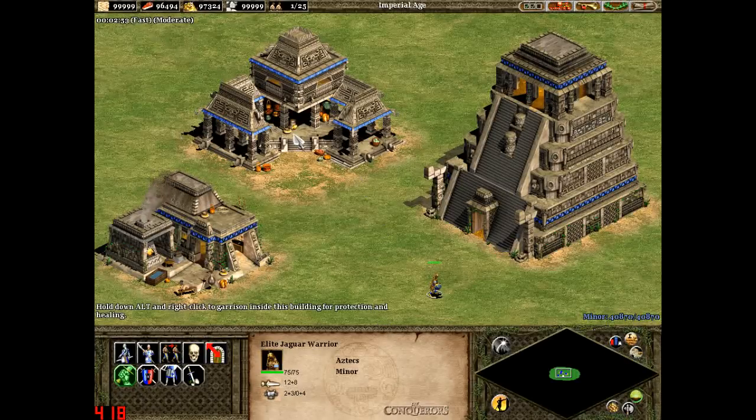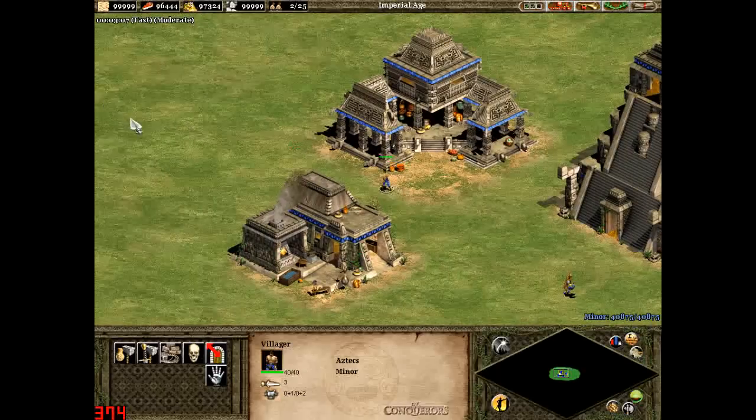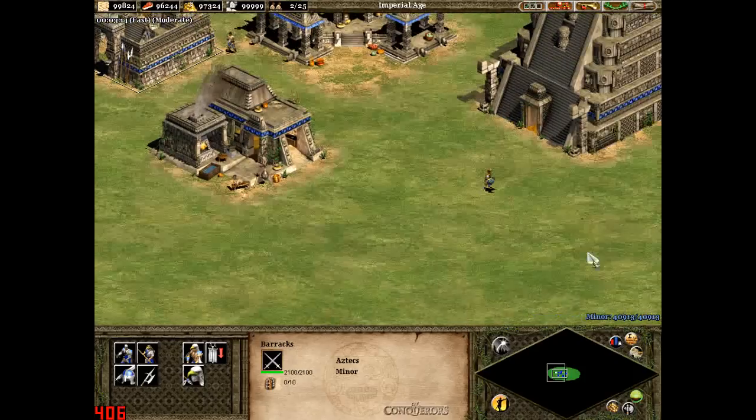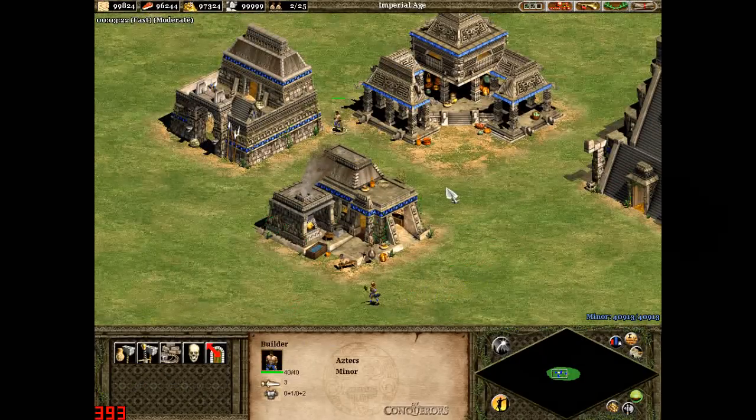The Jaguar Warrior is great against units such as Teutonic Knights, who have a lot of attack and armour against infantry. You can also research Squires to increase the movement speed of the Jaguar Warrior.